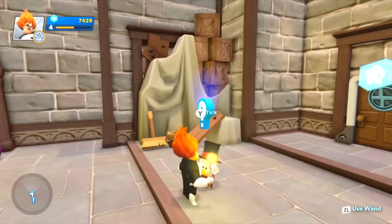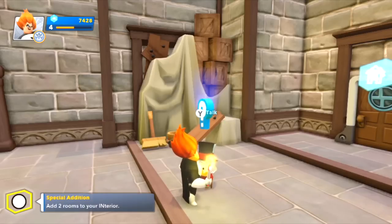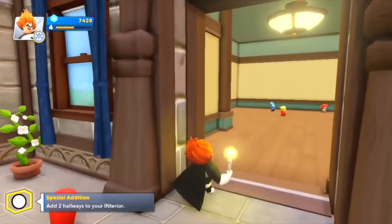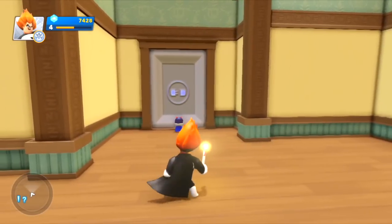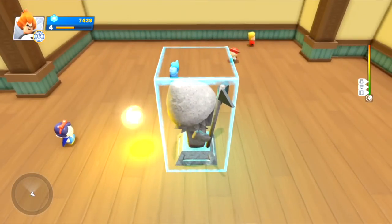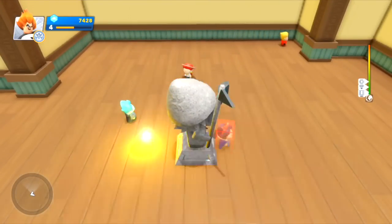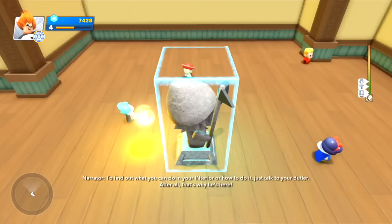Let's see if we can help Scrooge McDuck. I have a new mission — add two rooms and add two hallways. Let's see what we can do here. I want to add some rooms. To find out what you can do in your interior or how to do it, just talk to your butler — after all, that's why he's here.